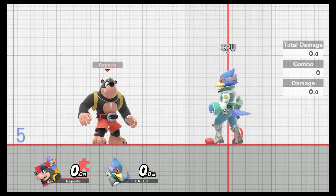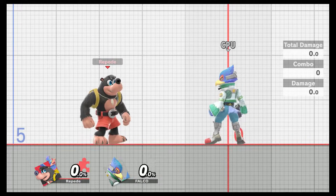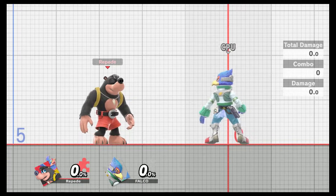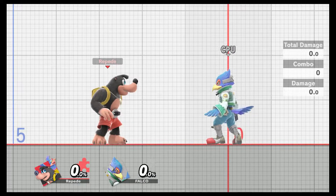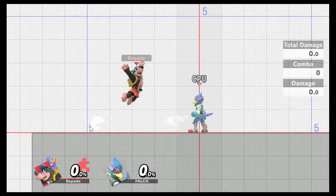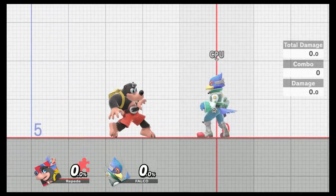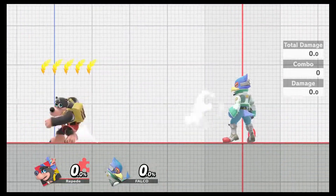Alright ladies and gentlemen, they are finally here — the duo we actually asked for is finally here. We're getting Banjo and Kazooie! This is going to be a basic review of the character just to show off his moveset, and then later on I'll show you a couple combos that I might potentially discover while I practice with this character.